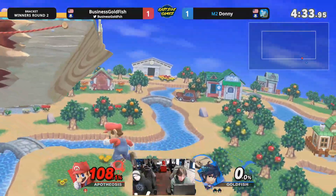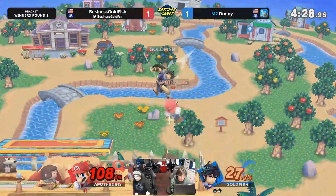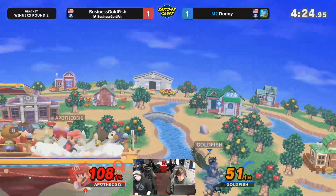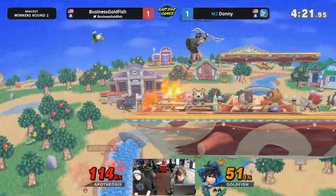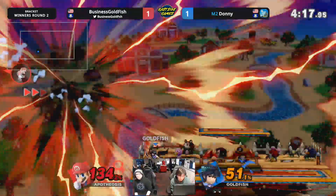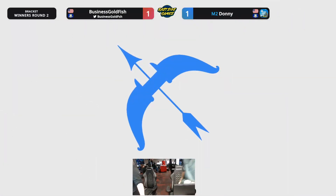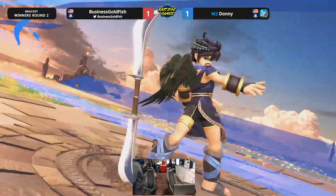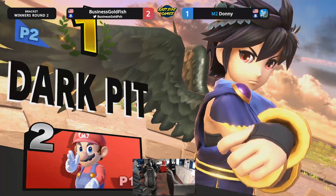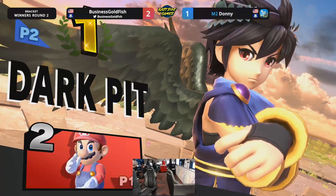Down throw forward air — no back air, up air there. With some DI checks and DI reads, if he's DIing and you do those down throw to Pit combos — typically not often though. Oh my god, what a snipe. Full job there by Goldfish. The adaptation was beautiful that set — absolutely just cleaning things up. We saw Donnie flip the switch on him that second game though. We got Green Guy and Costa coming up next.